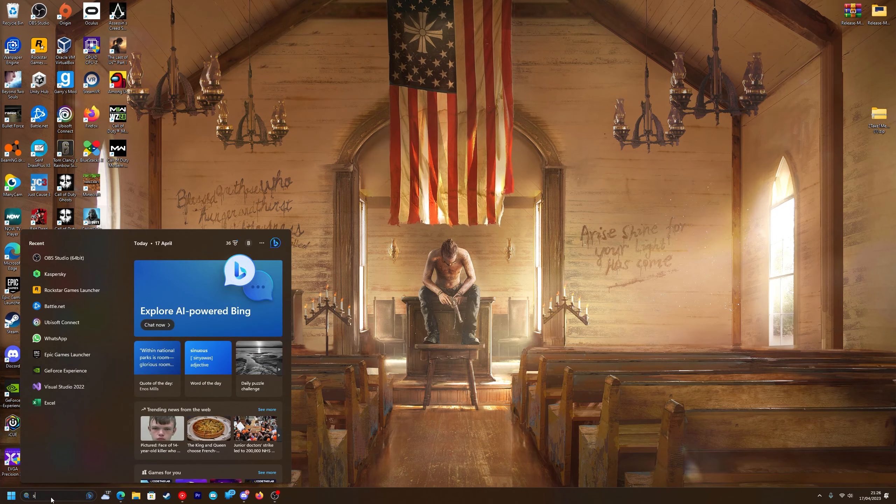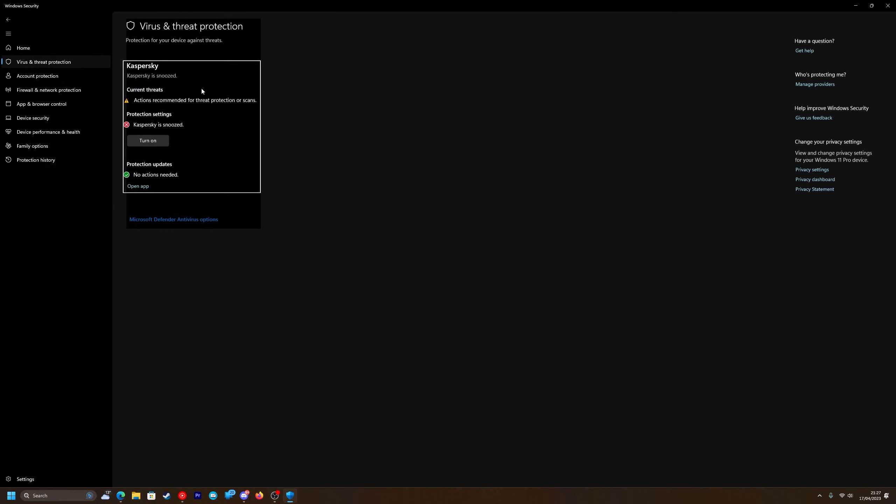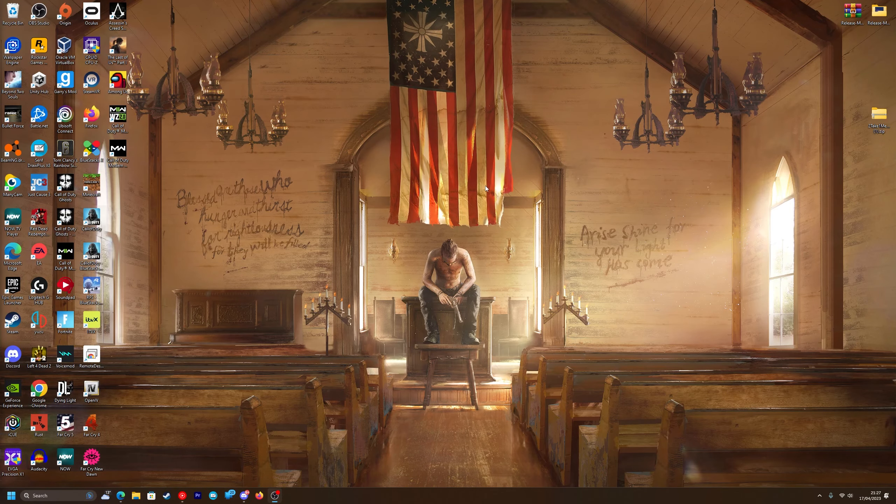The first thing you want to do is head to your Windows Security, then navigate to Virus and Threat Protection and make sure it is disabled. If you have any other third party antivirus or anti-malware service, you also want to make sure you disable that as well.